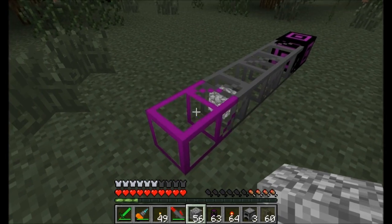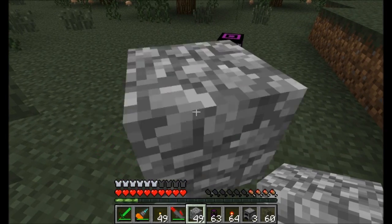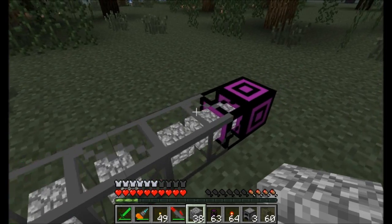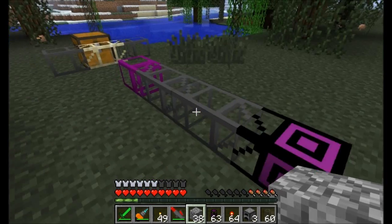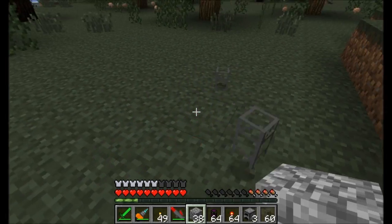It's a nice disposal pipe. You don't want to deal with all this cobblestone that's coming through? Let's say you have a quarry running and you have a ton of cobblestone or dirt you don't care about — you only want to filter out the good stuff. Just route all your cobblestone and dirt directly into the Void Pipe and it gets deleted, and you don't have to worry about that stuff anymore.